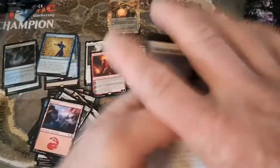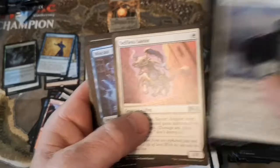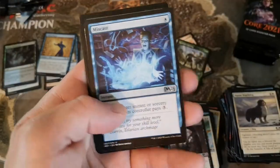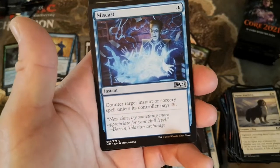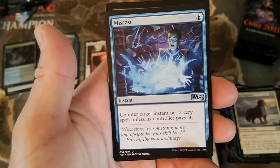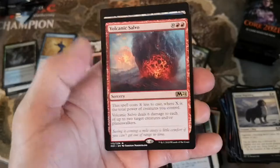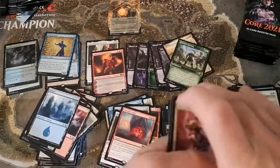We better not hit a clump of temples - they better not. Selfless Savior, Miscast - that's probably one of the best uncommons. For one mana, even if you draw it on turn four or five you don't feel bad about it. Leafkin Avenger and a Volcanic Salvo - I think that's a duplicate.